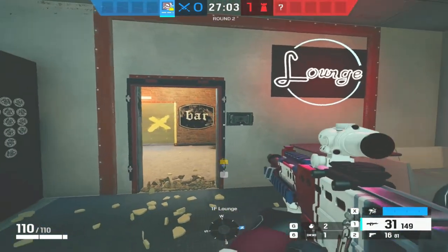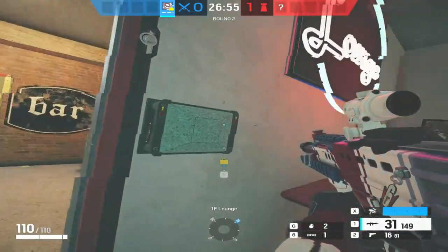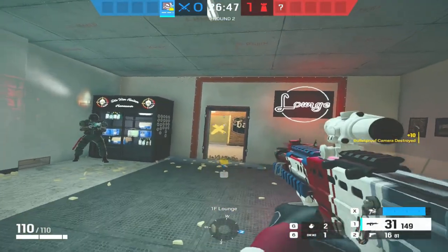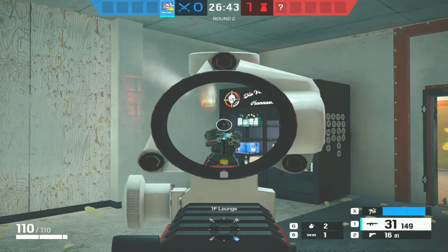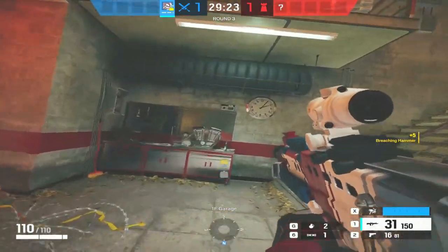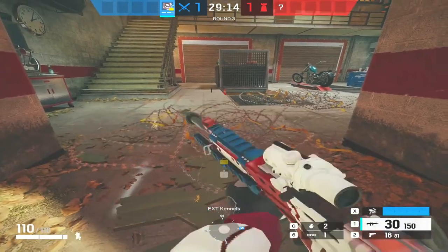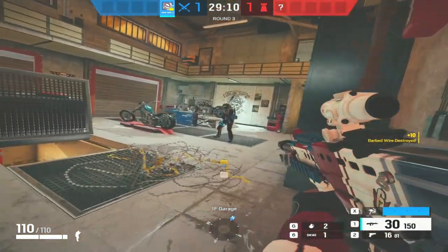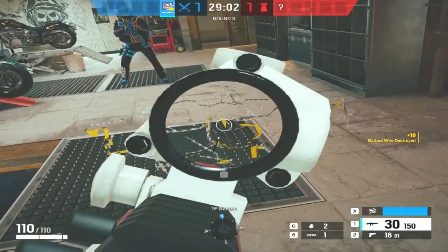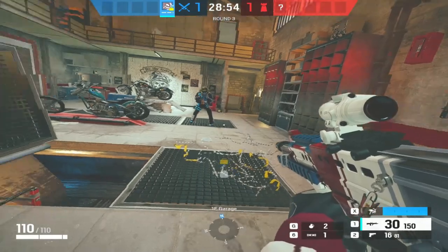When it comes to bulletproof cameras, most operators have to come to the side and shoot the gubbins inside since meleing the front only smashes it while still capturing audio. However, Sledge can just one hit the front of it and it's gone. Jaeger has also put some barbed wire on the floor here - barbed wire is really suppressive utility for attackers, and most attackers take two hits to get rid of it. But Sledge can one-hit the barbed wire. I always think when Sledge hits the barbed wire it sounds quieter than when you have to melee it twice, but maybe that's just me.